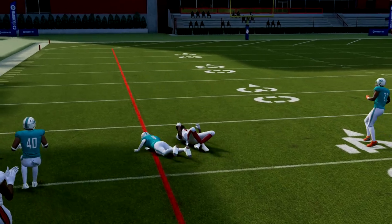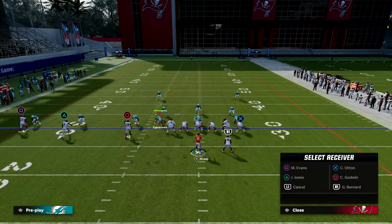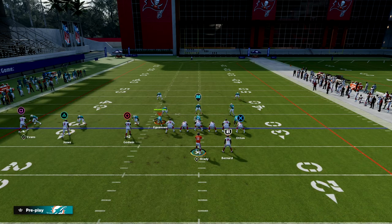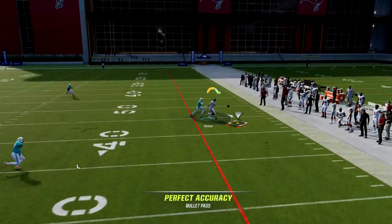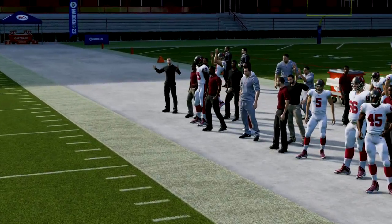You've also got the fade on the release. If the fade gets a good release, you just want to highball it up and outside. If you do think it is man, I would encourage you to leave this tight end on his little rounded out route, as it is one of the best man-beating routes this year.